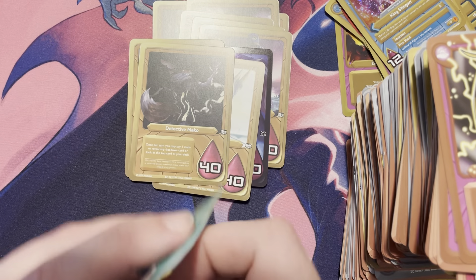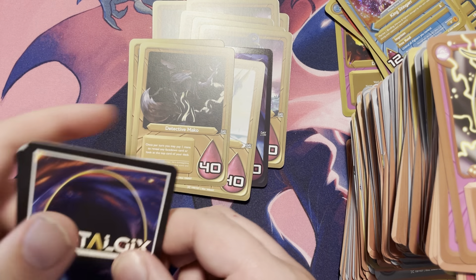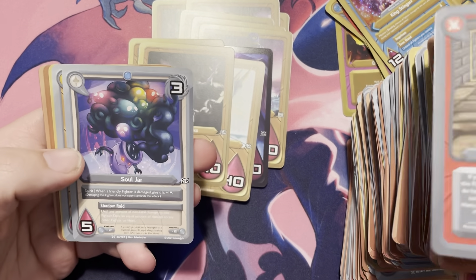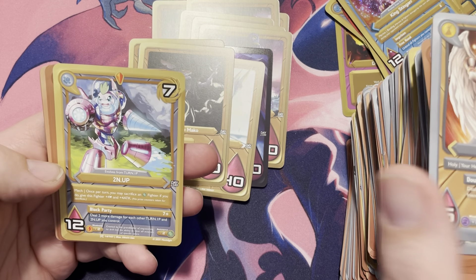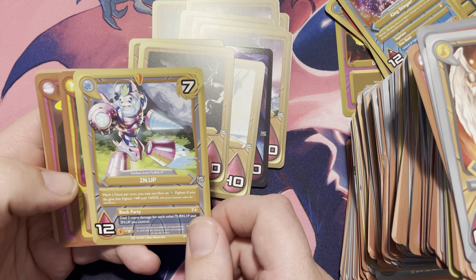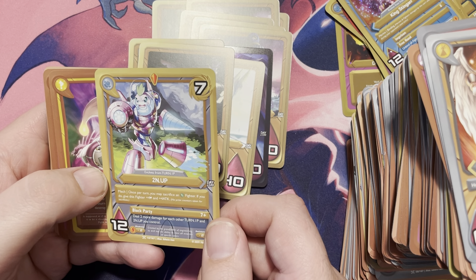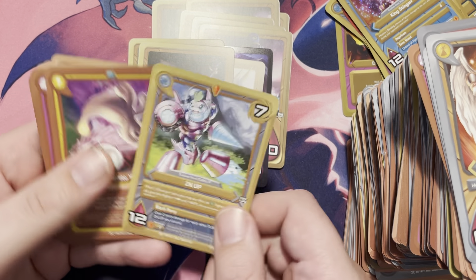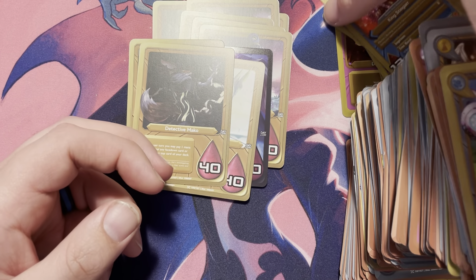Last pack: we have a Revenge Reader, a Soul Jar, an Afina, and Tune Up — that's a big little guy right there, I really like that. So it's not a flashy way to end the box, but definitely can't complain with all the stuff that was opened up.